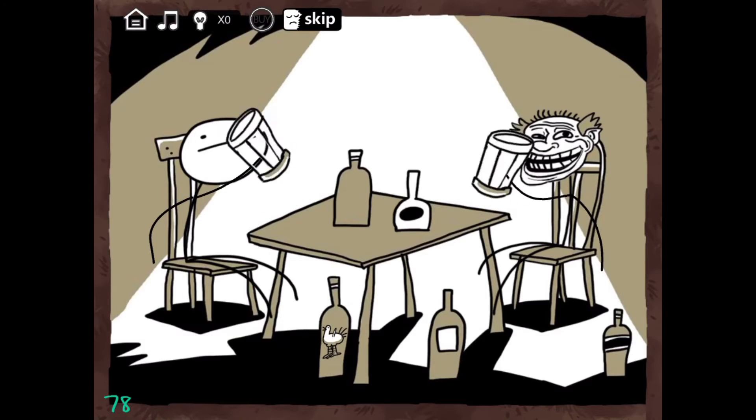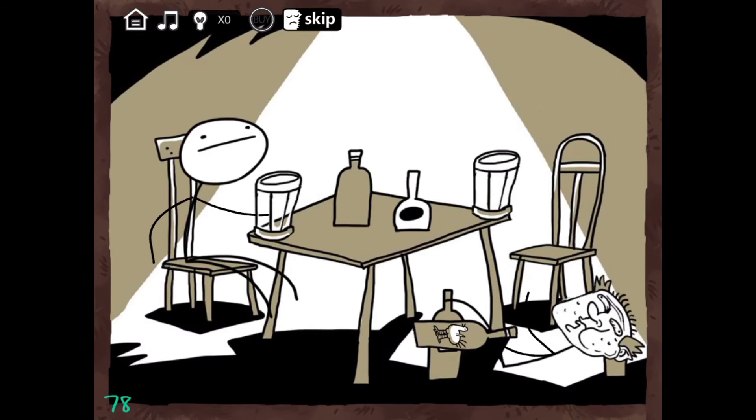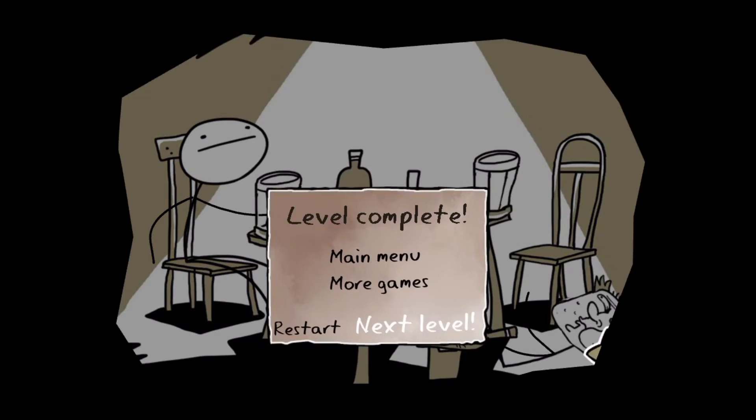This one you drink twice and you click on the cup twice. Then you click on that bird, you drink, that guy will drink, and you'll like faint.